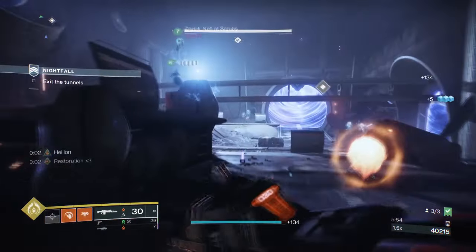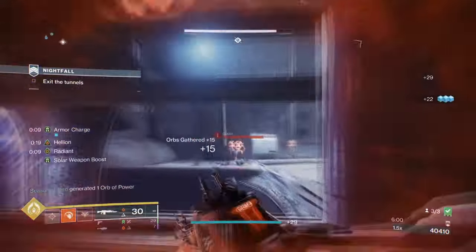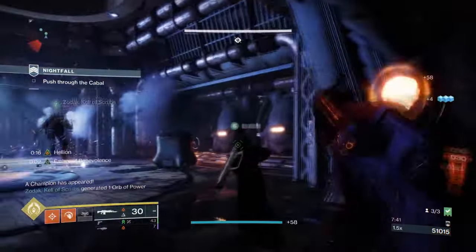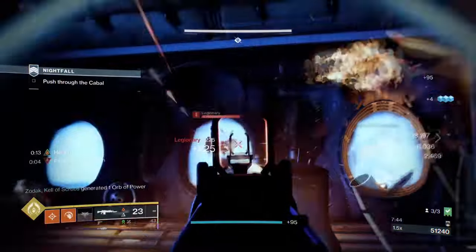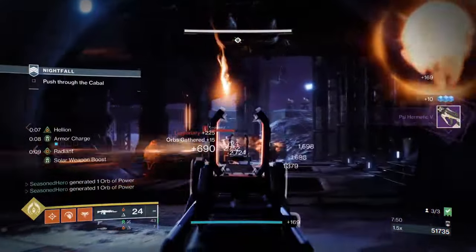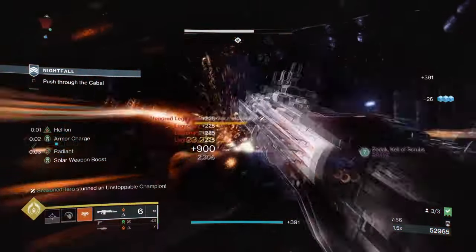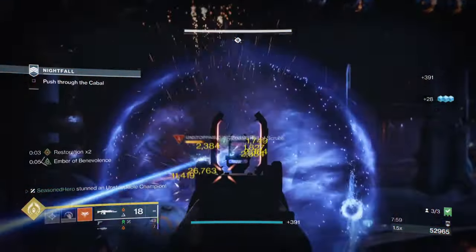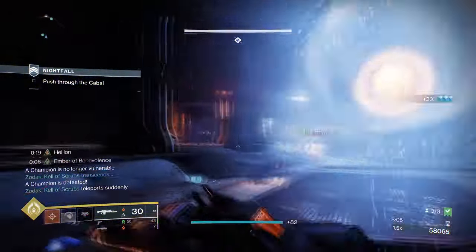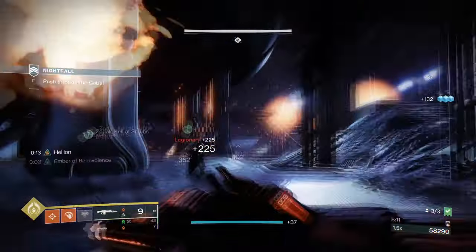Honestly, there isn't much you need to know — the build will constantly keep you and your team alive while also granting ability energy for doing a good job. The only downside is that it will not make you immortal, as certain enemy types or groups can kill you before you even get a chance to fully heal yourself or your team. Sometimes even if you do get the heals in, it's still not enough to save those that play risky, so keep in mind where and when you use your abilities. Overall, it's a simple but highly fun and flexible build that I can see being super useful for later end-game content. Once GM Nightfall comes, I will not be surprised to see this exotic combo bear fruit.